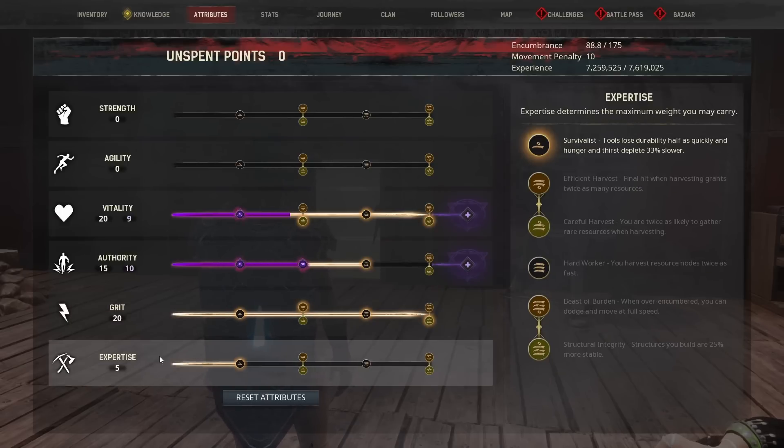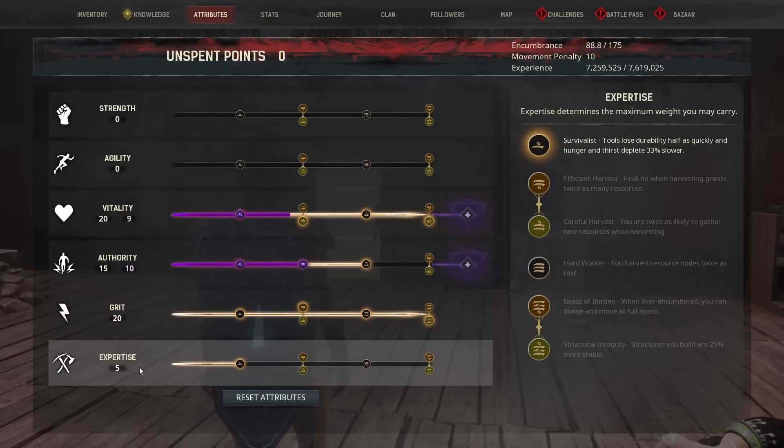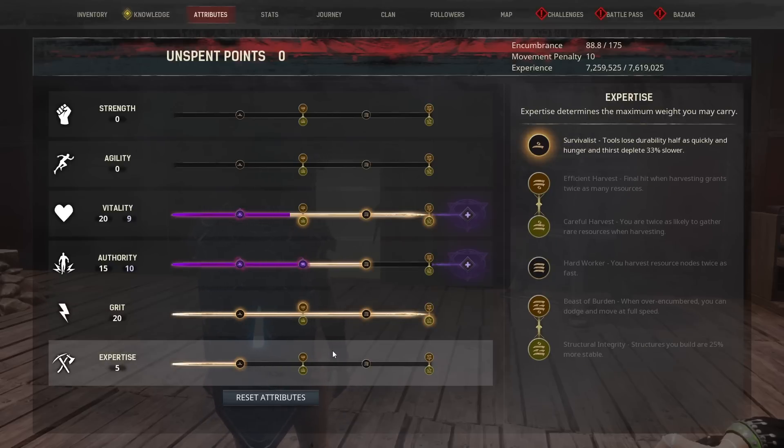You have five additional points after you spec these core attributes. I put those five additional points into Expertise because of carry weight — otherwise you have absolutely terrible carry weight. The base is like 70, which is rough. With 5 points in it, that gets us up to 175. It's still not great, but 175 is enough to get by.